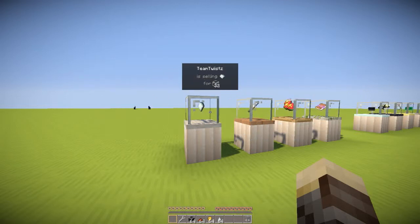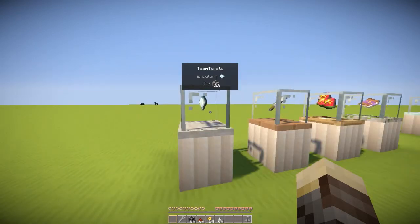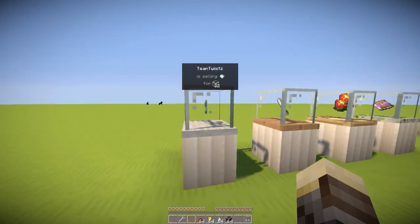Let's get started by showing you a demonstration of this block. The name basically corresponds to the block itself and as I mentioned, it's an easy way to buy and sell items. You set an item for sale as well as its price. As you can see here, it says Team Twist is selling one diamond for 32 coal.